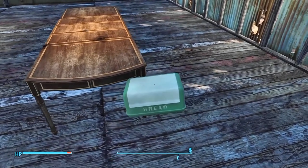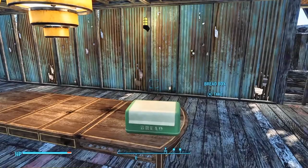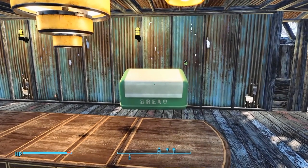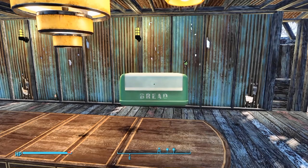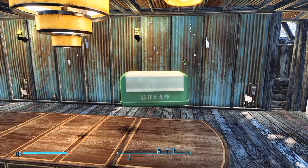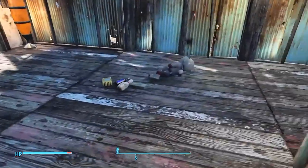As you can see here with this bread box, it's very tedious for people that like to decorate their settlements. But if you notice, you can use the left and right triggers and it will now rotate the object. If you click down on the left thumbstick, it will change the axis orientation and then you can change it that way.